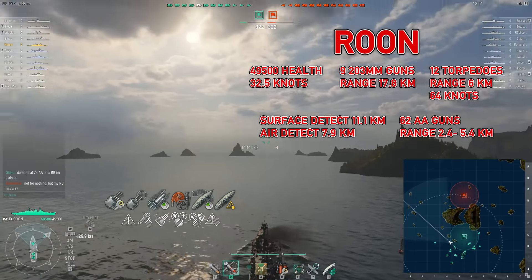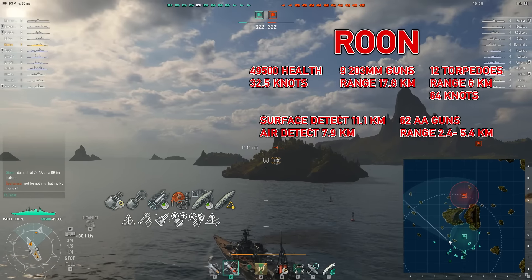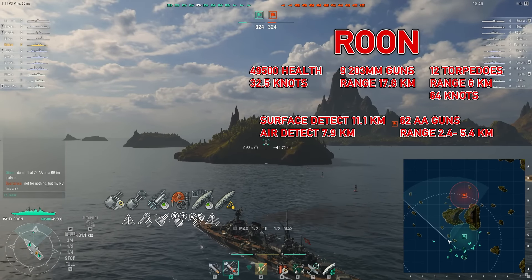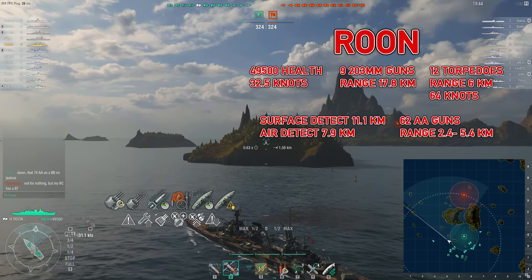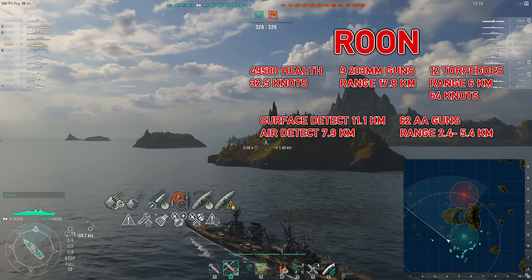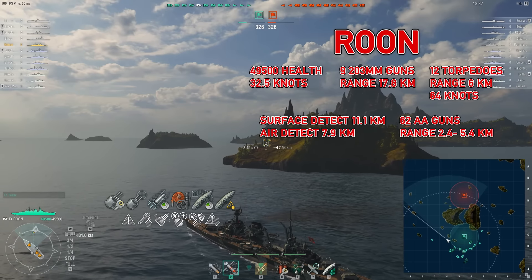Hey, this is Knotser and we're in the tier 9 German cruiser Ruhn. It has 9 203mm guns, 12 torpedoes, 62 AA guns, a surface detect of 11.1km, top speed 32.5 knots, total of 49,500 HP.